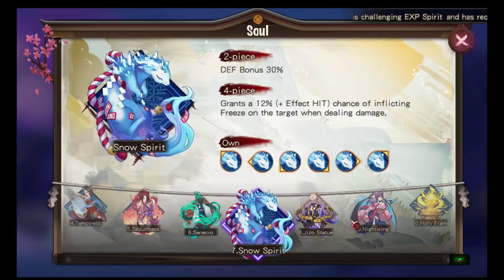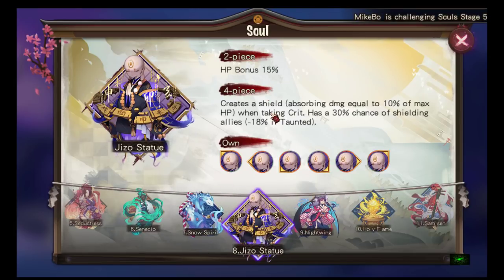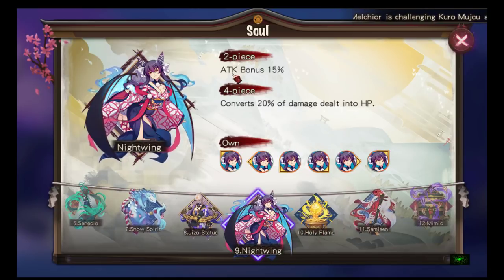Jizou: I'm using this on Hito right now. You can use it on tanks, healers, or Shizu. Two-piece is HP bonus — great. Four-piece creates a shield absorbing damage equal to 10% of max HP when taking a crit. Since most people are running 100% crit builds with Seductress, this can be pretty useful. It has a 30% chance of shielding allies, or 12% if taunted. Pretty straightforward.